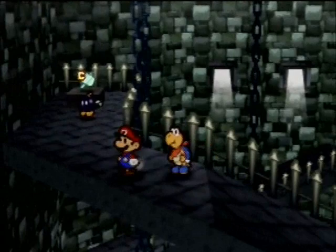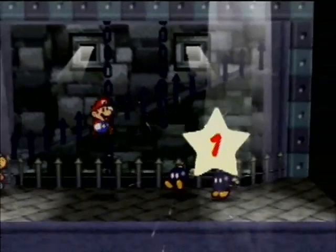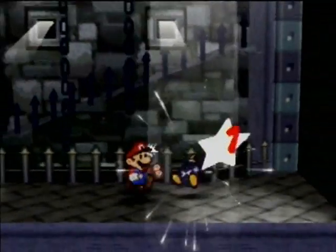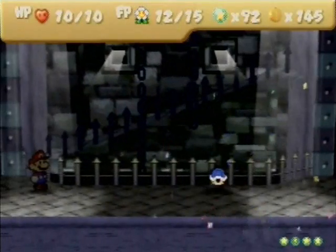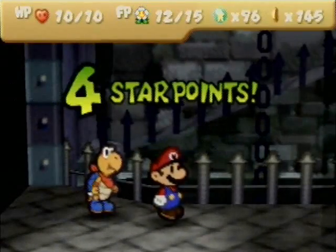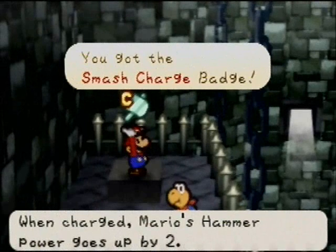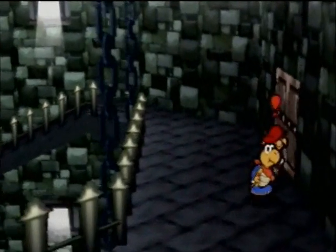We're supposed to go through that door, but instead let's go up here and grab this badge. It's just a single ball bomb fight, so I'll be A-OK. I'll just power shell it and everything will be fine. Let's grab our star points and that badge. This badge is a smash charge badge — basically you have to take a turn to charge, but then your hammer power goes up by 2. I never usually use the charge badges, because they're kind of annoying to use a whole turn for.